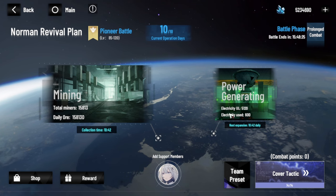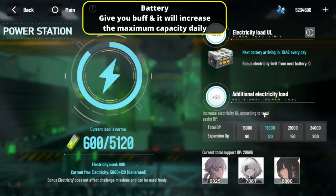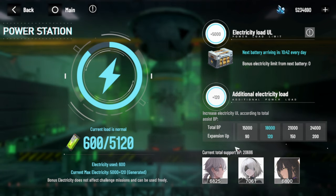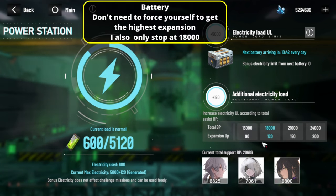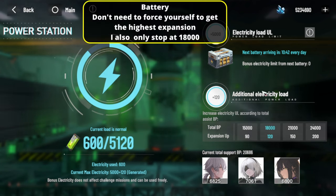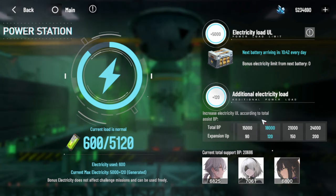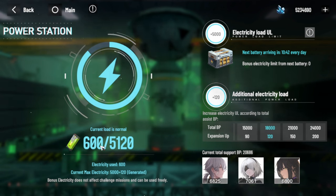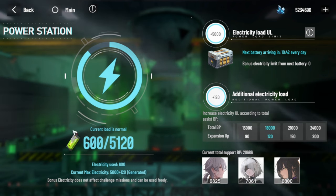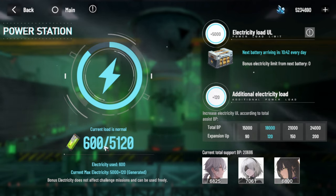Next, we'll move to power generating. I don't want to force you — just do whatever you can. The minimum you have to reach is about 15,000, that's fine. I usually stay around 1800 and never even touch higher, so if you already touched it, that's already good enough. Basically, this energy gives you buffs — the more you have, the more buffs you can get. I'll explain that later.